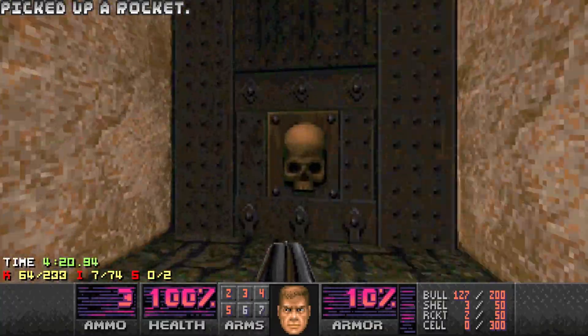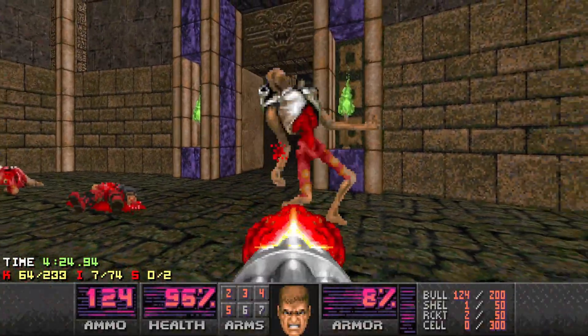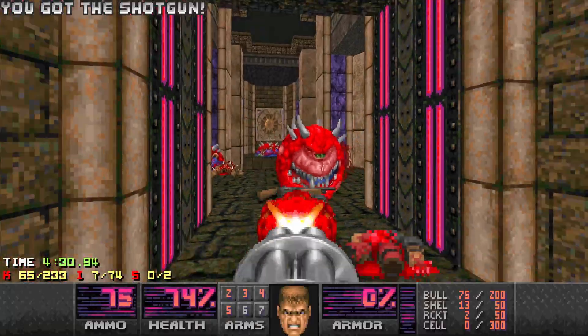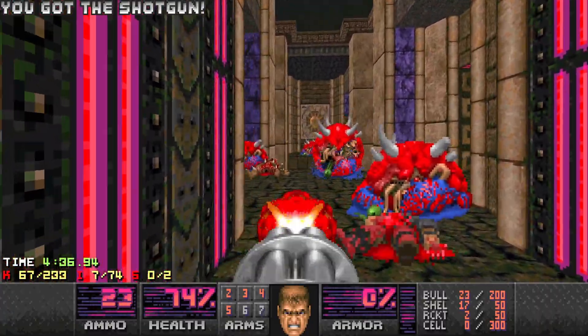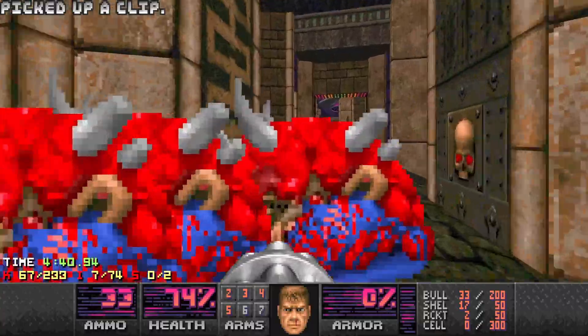Lots of health. Grab some rockets — bring in another Revenant and get one good shot in. Weapon change — wasn't properly prepared for that. Grab some more shells just in case. Just going to have a quick scout for a few little things I might have missed.